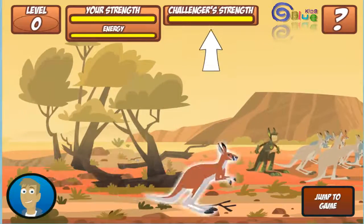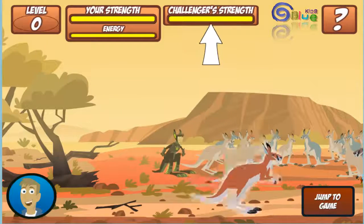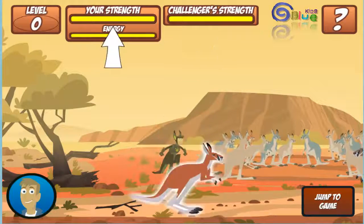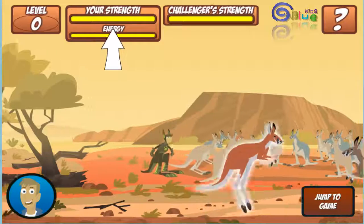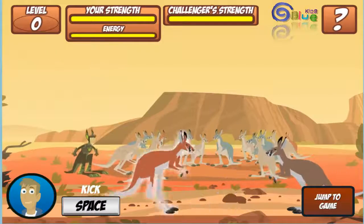This is your challenger's strength bar — it goes down when you hit them with one of your kangaroo moves. This is your strength bar; don't let it get to empty first or the other roo will be on top. Press the space bar to kangaroo kick.